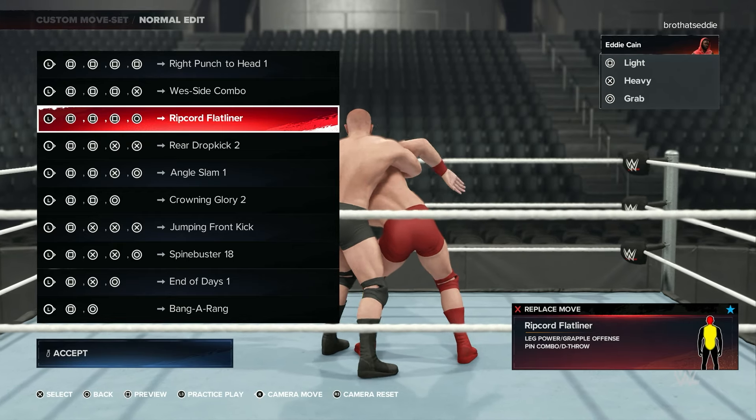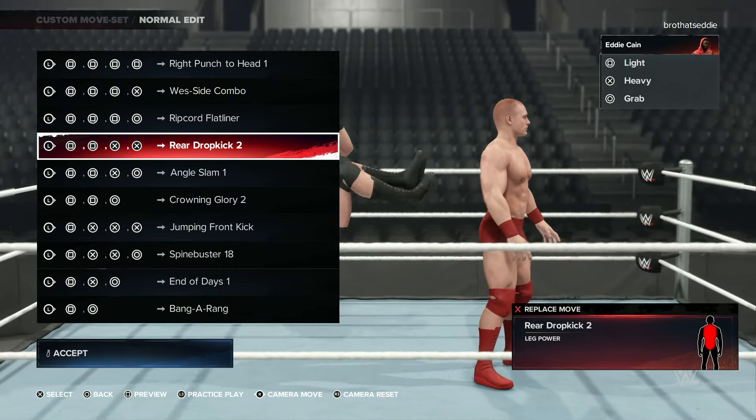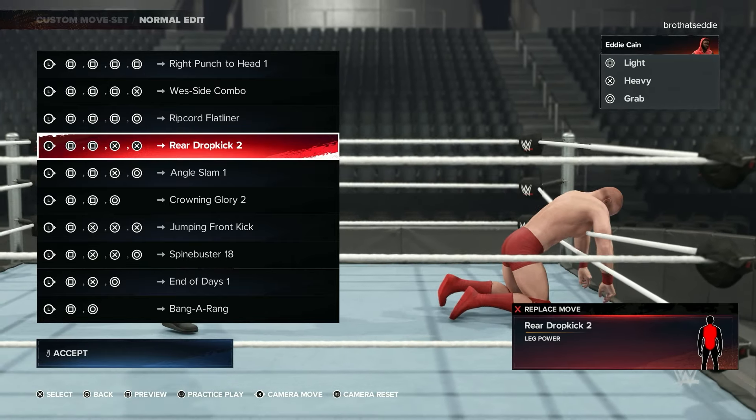Break his back. You got the Ripcord Flatliner — I like that one, that's annoying. You got the rear dropkick too. Now if you want to go 619 crazy on him, you can. You feel me?